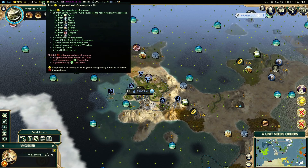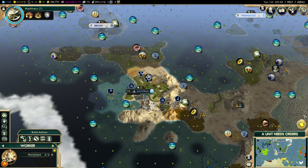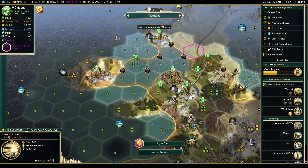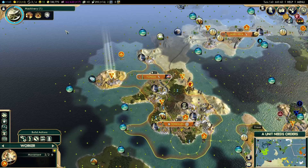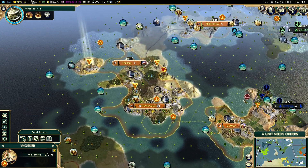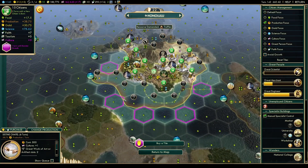Getting six plus eight from cities. We're at turn 14 and need to start thinking about color schemes quite soon. Good production here, but food needs attention. The cargo ship has been built — build it here and send it to the capital, then send it on from there.